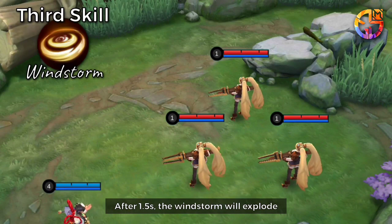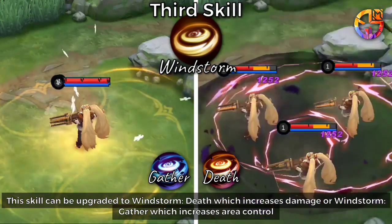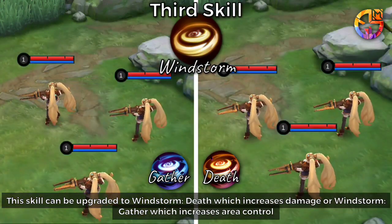Third Skill: Veil summons a windstorm in a designated area. After 1.5 seconds, the windstorm will explode. This skill can be upgraded to Windstorm Death, which increases damage, or Windstorm Gather, which increases area control.